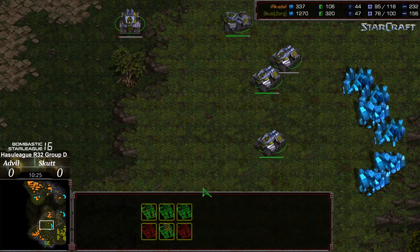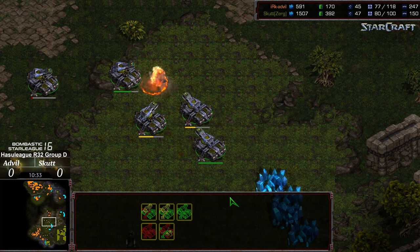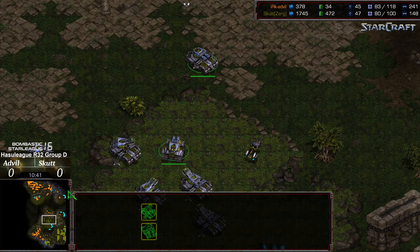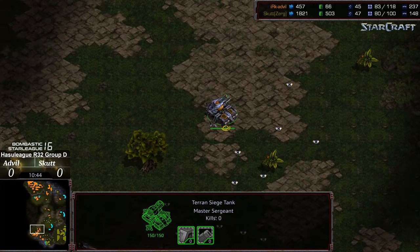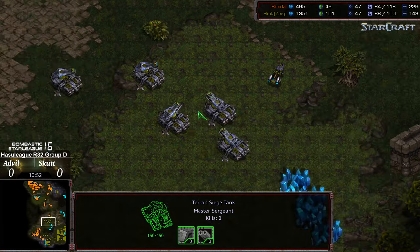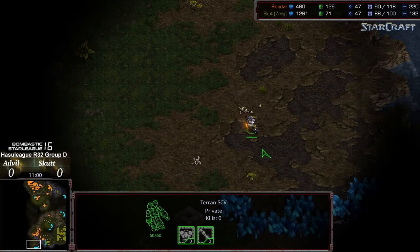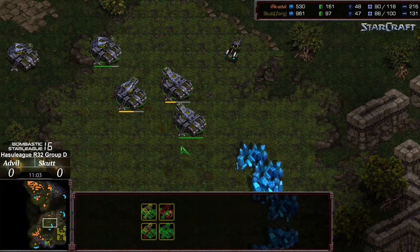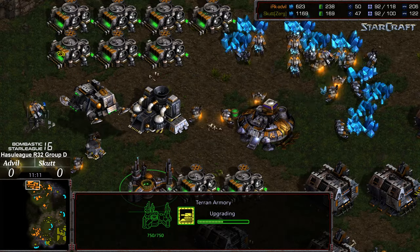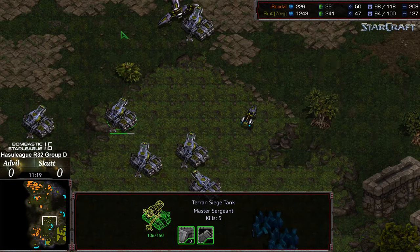Loses some siege tanks to the follow-up mines. Still has a much superior siege tank army, but sieging right as the vultures are able to get on top of those siege tanks on the front. I thought for sure at least two more siege tanks were going to get wiped out. Scut with that double machine shop continuously pumping has opened things up. A huge minefield to the south with a single siege tank just watching as those units flood across. Supply count's even, but a siege tank advantage for Scut. Is he going to build the command center on site or just let it fly? Looks like he's actually going to grab the six o'clock location with the siege tanks holding position in between Advil and his location.